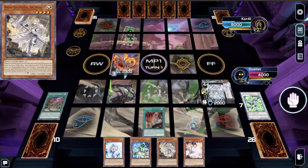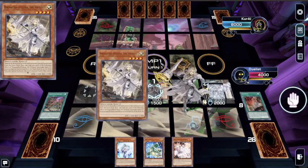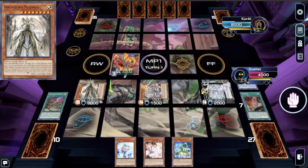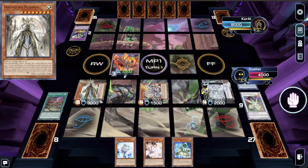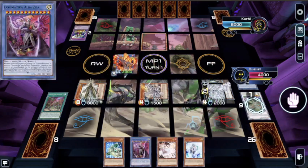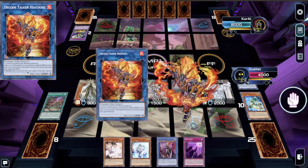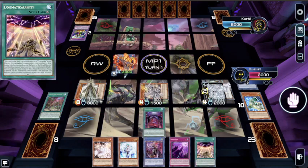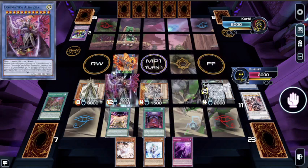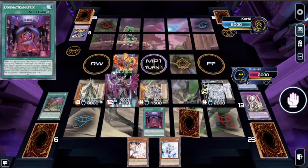And obviously you get access to Heat Soul way more often, so you just end up out-resourcing your opponent. The Ritual Monster obviously does a lot — Maximus can send two and you can search two cards, so you're going to have Winda. I've just gone through half of my deck, so whatever I get off the top is probably going to be a Hand Trap or something like the Ritual Spell. There's a really good chance I'm going to have a great draw off the top.